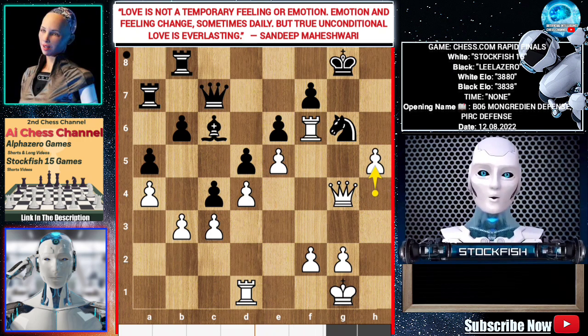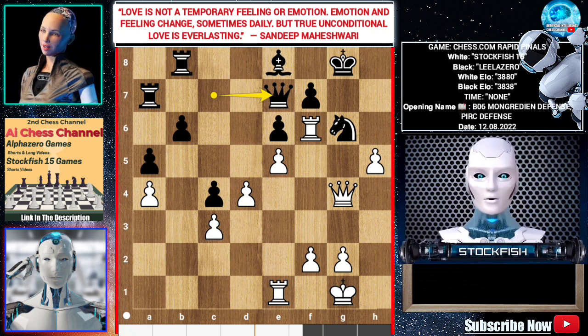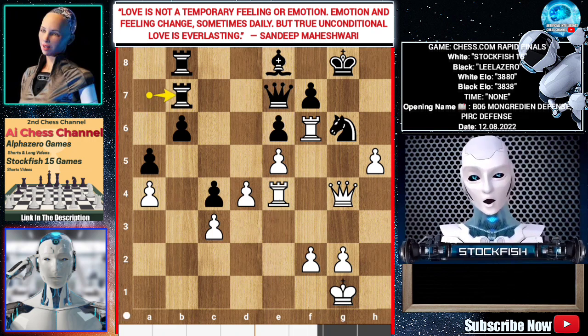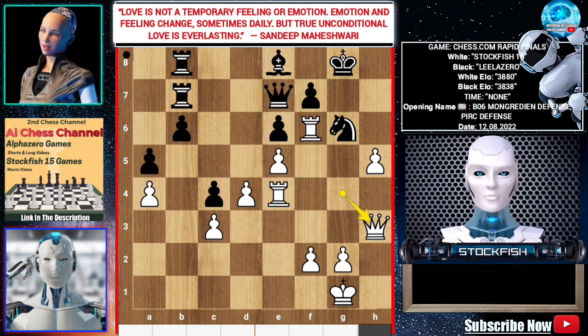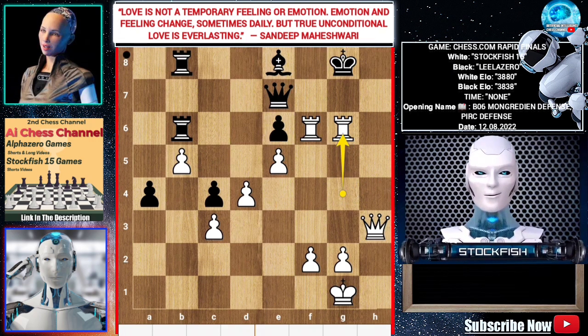Rook a7, h5, Bishop e8, b takes c4, d takes c4, Rook e1, Queen e7, Rook e4, Rook ab7, Queen h3, b5, a takes b5, a4, Rook g4, Rook b6, h takes g6, f takes g6, Rook g takes g6 check.